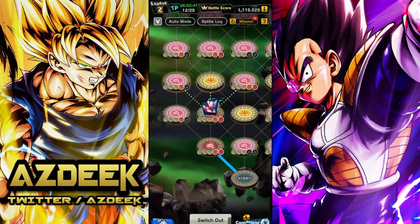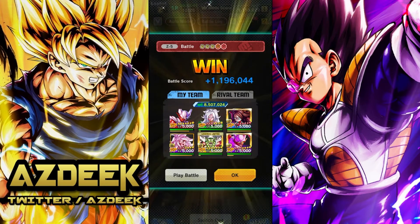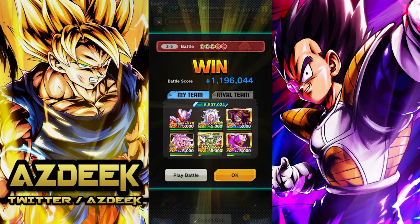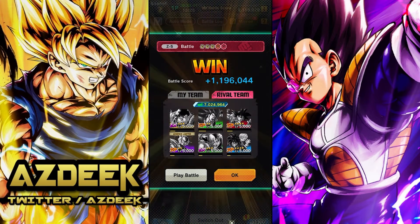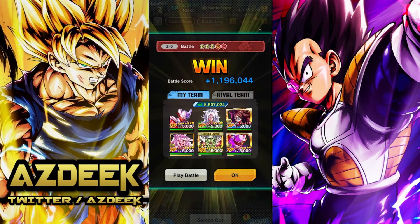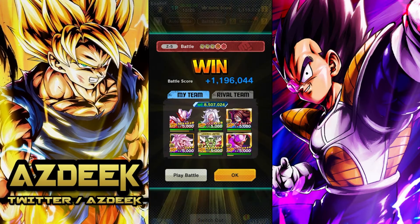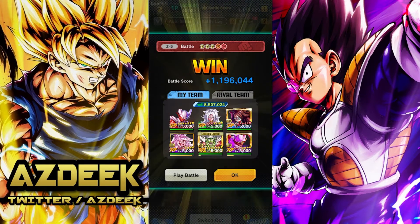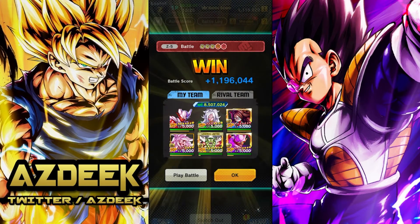That fight went absolutely beautiful — 1.1 million points, and you can see literally almost no one took damage. We are still getting that blue card generation overall. We went through the entire team, which is always a good thing. I would say this team is still lacking in damage for me, but with Janemba being able to mitigate damage — both of them actually — and then Android 21 being able to stun someone, I feel like this is still really good.